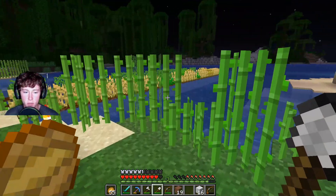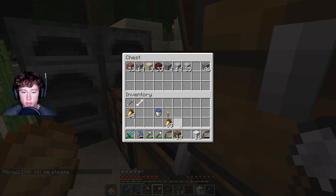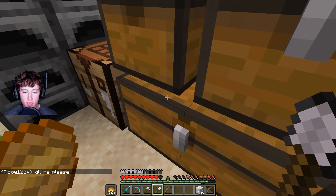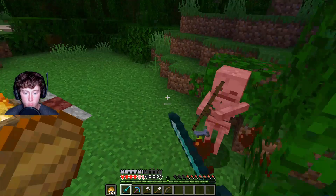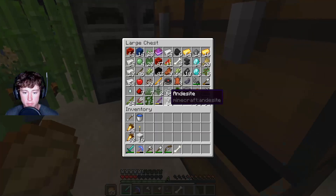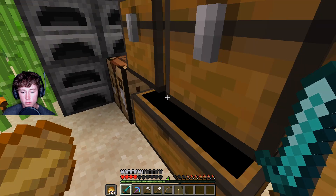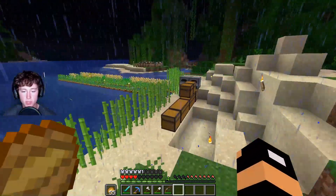Oh god, Stampy! The memories. 'Hello everybody and welcome back to Stampy's lovely world — and today, Fezzy the Elephant.' The love garden! He has like 10 layers in the love garden now. I watched an episode like a month ago and he had so many layers. Yeah, it's getting out of hand.